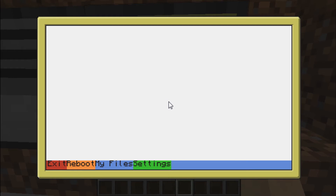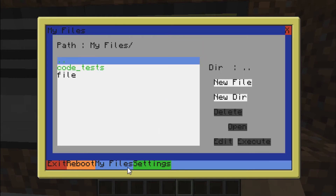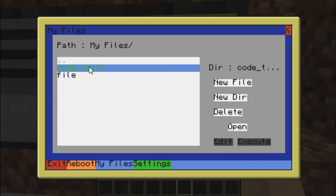Anyway, update number one: I finished my files. The first difference is that directories now display in green. You can create new files, create new directories, delete files and directories — and that's all.